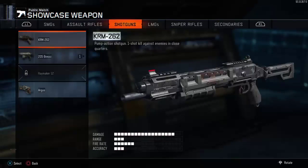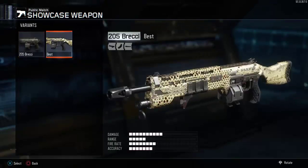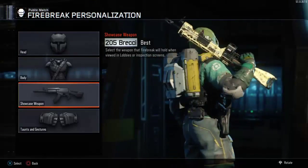So when you go to your showcase weapon with all the taunts and the kits, you're gonna go for the Brecci and select the best variant. As you can see here it's got my diamond on it, and once I select it my specialist has the diamond Brecci in his hand.